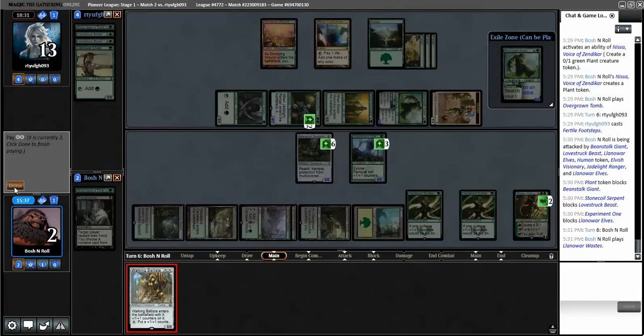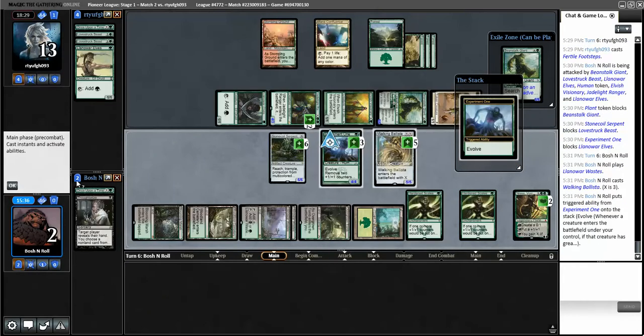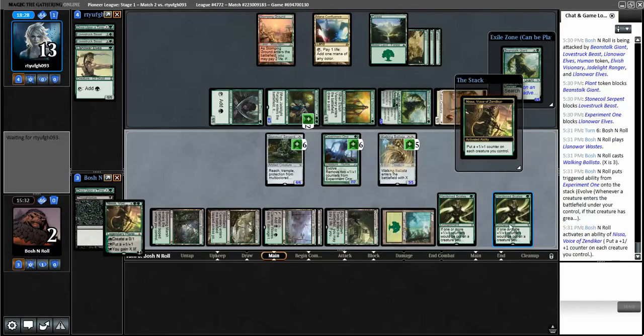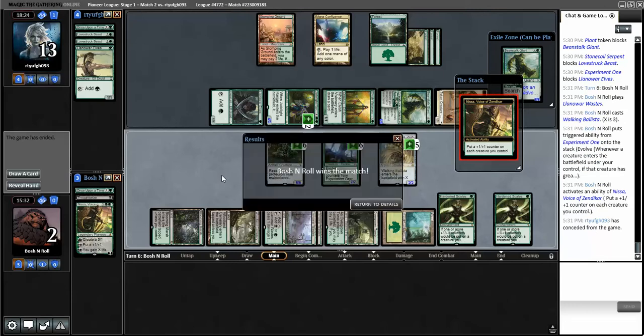Ballista comes into play for five, evolves Experiment One, Nissa goes huge - unless they have like a Fog they're just dead. We did it! That was kind of scary.